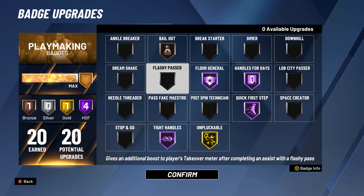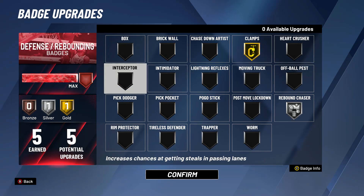These playmaking badges are pretty much a must — I wouldn't even switch them up, just put these on. I like Bailout because if I have to pass out of a hop step, I don't want to turn over the ball. Floor Adrenaline you can change if you want, but you want to make your teammates good. For defense, pretty simple — just put on Clamps and Rebound Chaser. I like Rebound Chaser because I iso. If you don't iso, put on Pick Dodger, Pick Pocket, or Intimidator.